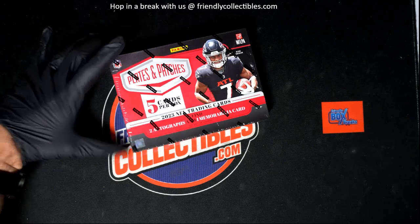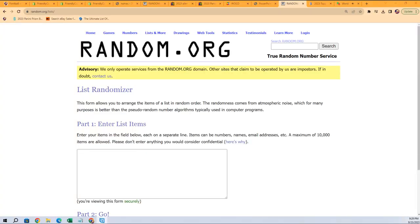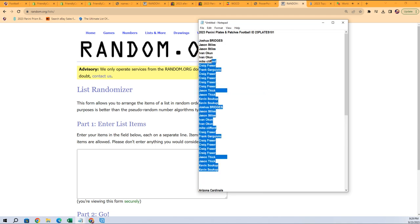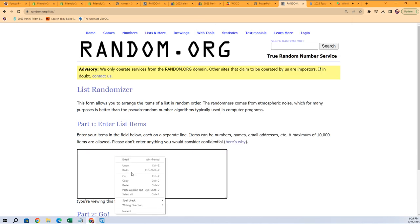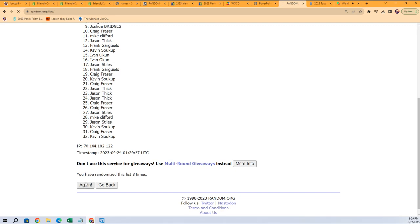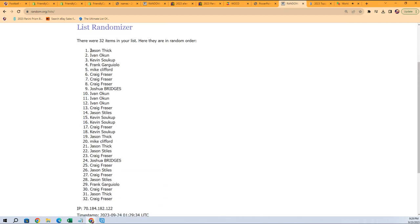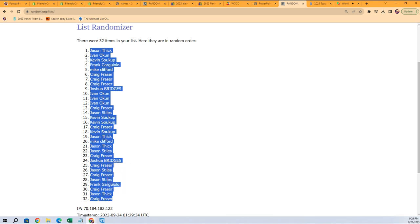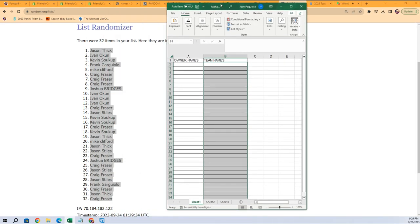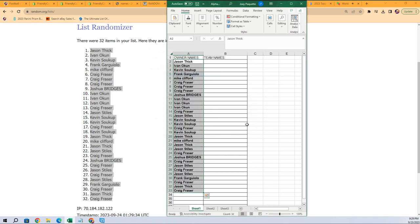Alright, let's start up a little box break action here. We got two autographs, and remember Bill, your card is coming out. Let's see who gets which teams — randomly — in Plates and Patches football. Each list will go through seven times; we'll stack the lists up side by side. Lucky number seven, the first random is done. That's our first random.